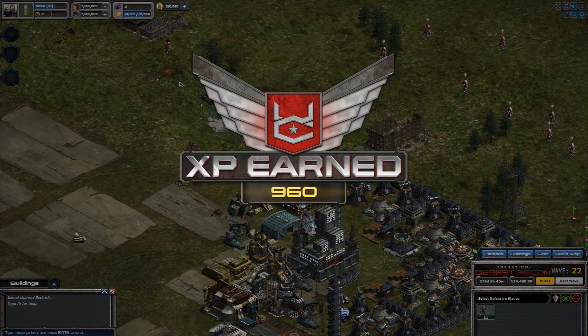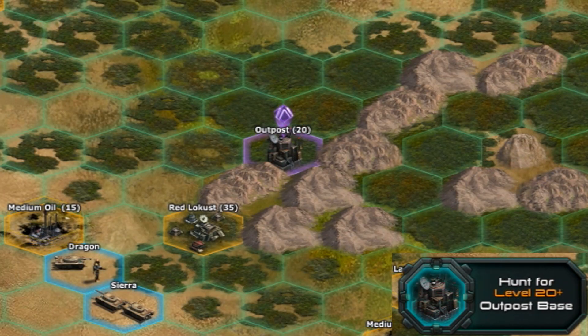For each wave of enemies that you successfully defend your base against, you'll be awarded XP. Then it's time to go on the offensive to seek and destroy Highway Zealot Outposts.